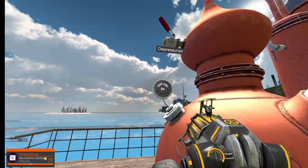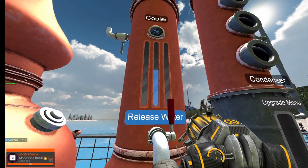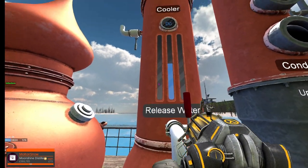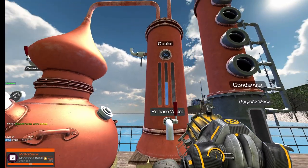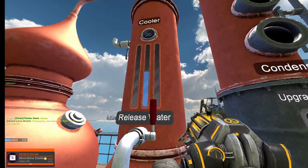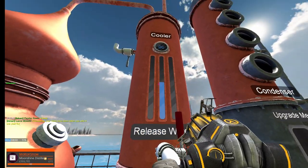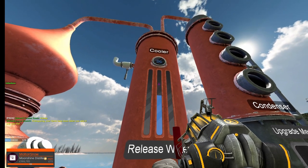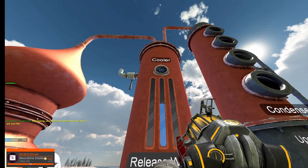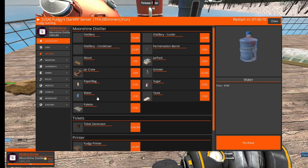The cooler cares about two things: is there water in it, and what temperature is it? There will be uncooled moonshine in one bar and regular moonshine in another — regular moonshine just flows into the condenser. The more hot moonshine you have, the more the cooler will heat up. I can show you by spawning in some water — that's how you fill the cooler.